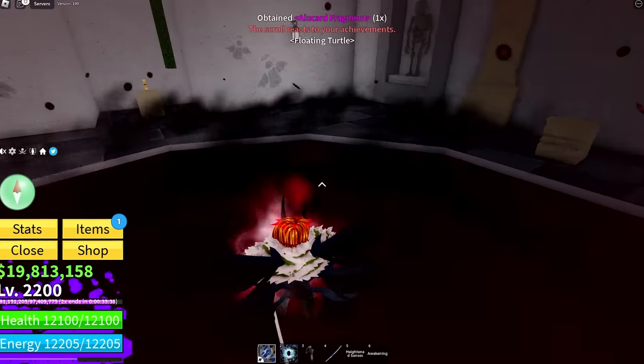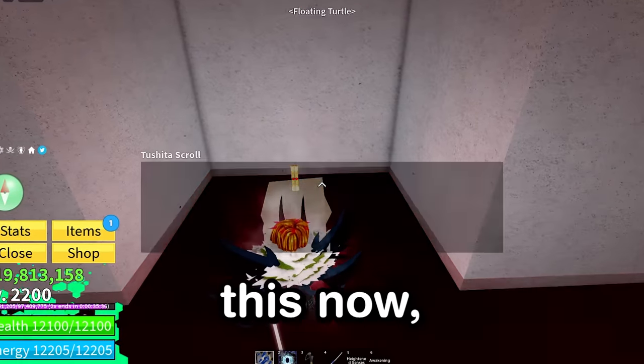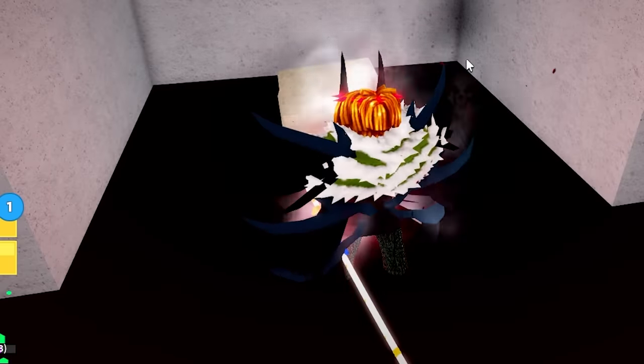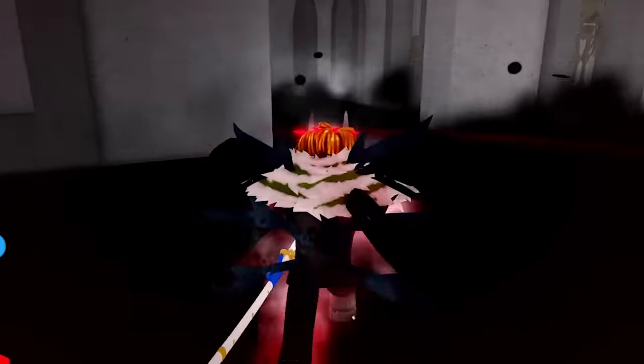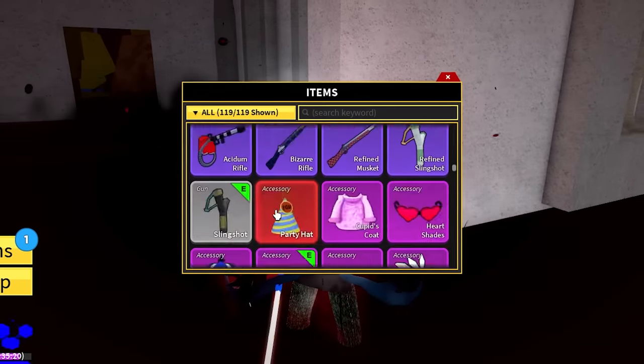Obtained Alucard fragment — the scroll reacts to your achievements. So have I done this now? The scroll burst into flames and disappeared. Now we do the second one — the Yama scroll. We've got to go through pain and suffering, the haze of misery, and then we've got to fear the reaper. What's pain and suffering — it can't be worse than the other ones, surely?